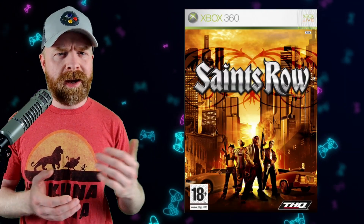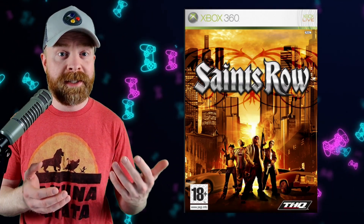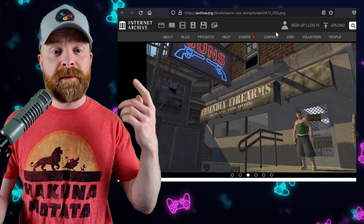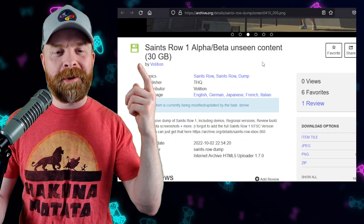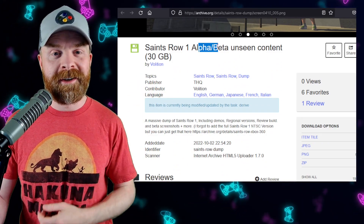Moving on, we're talking about Saints Row, specifically the 2006 version of the game. A whole bunch of alpha and beta unseen footage has just been released. If you are a Saints Row fan, or if you're just curious about this stuff, all of the information is posted up at the Internet Archive — I'll drop a link in the description below. There's a total of 30 gigs of information here, both alpha and beta unseen content.